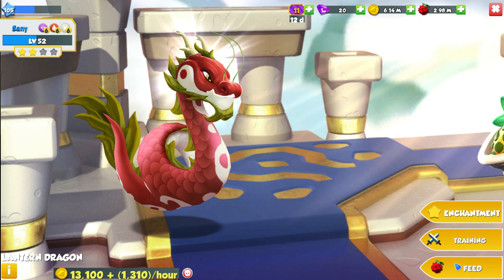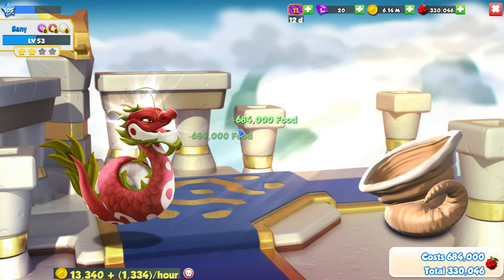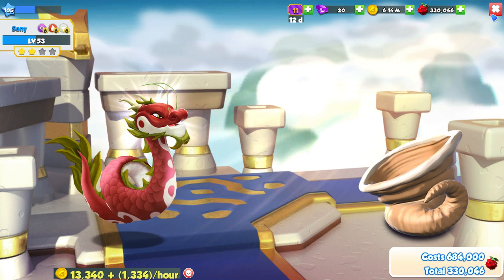The reason I'm thinking about this is because we've got little Xenia Lantern Dragon here. I'm going to level him up to level 53 right now because we do have quite a bit of food at the moment — we can actually do a full level up. So now he's halfway through level 53, which takes about 2-point-something million food, and that's a lot.